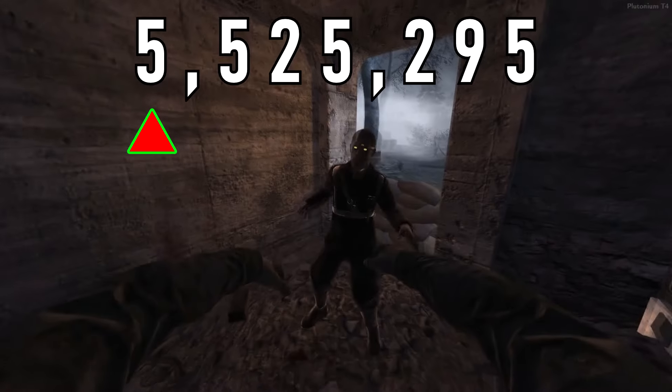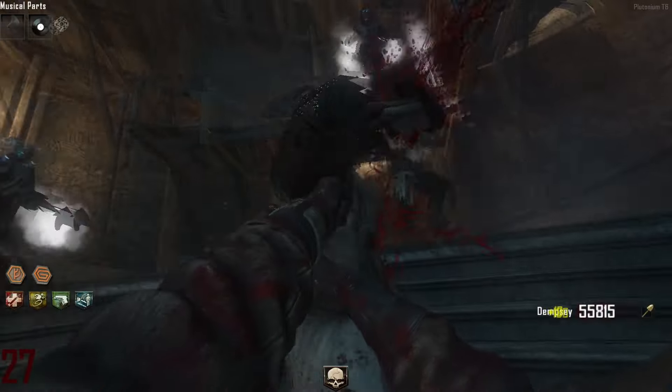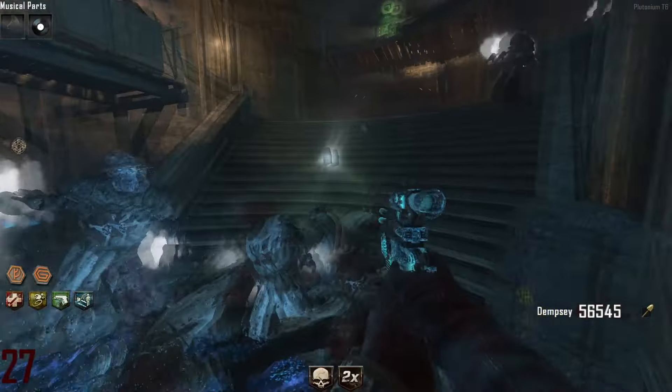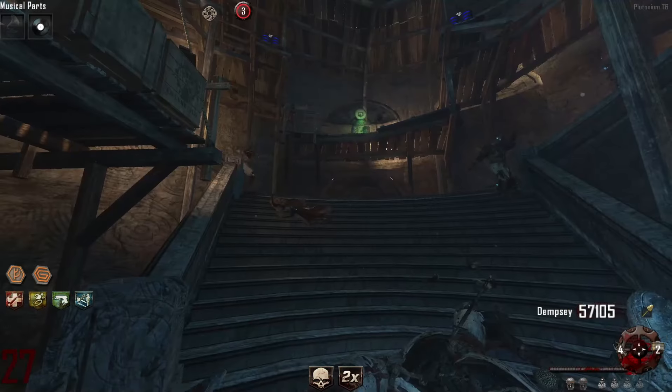A zombie at round 100 has health of 5,525,295. The Iron Fists are an acquired upgrade for the 1-inch punch during the Origins Easter Egg, and can one-hit kill zombies up until round 35, becoming a 2-punch on round 36.